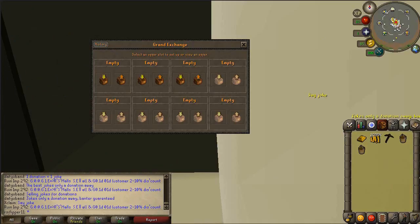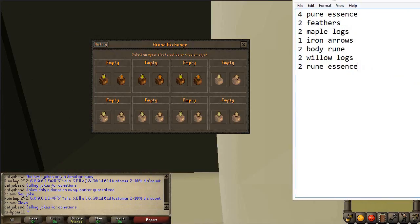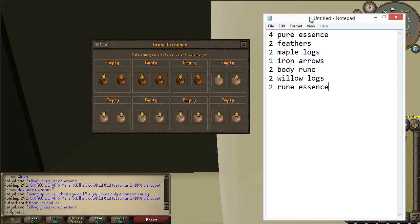All accounts are created and I've decided what to add. Starting off, we're going to be adding four pure essence, two feathers, two maple logs, one iron arrow, and three new items.